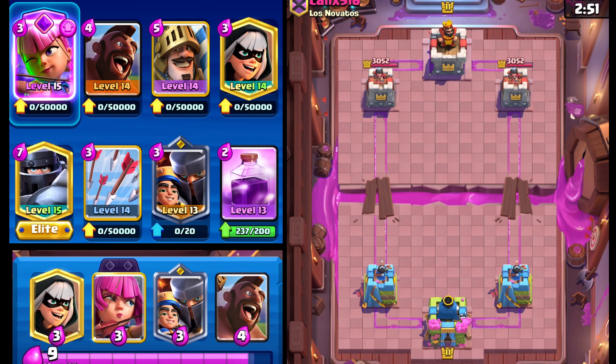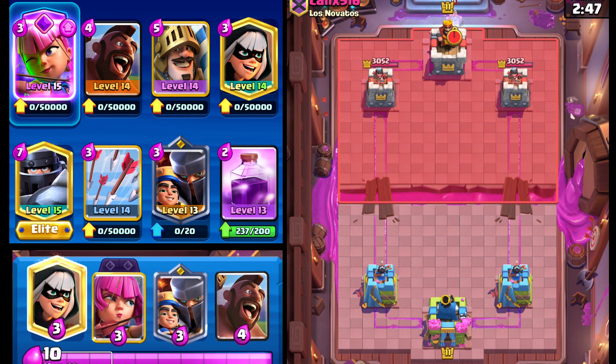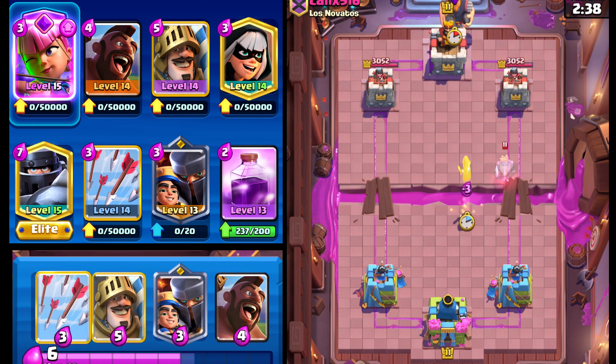Welcome back to another video. Today I put together this deck with the Hog Rider, Mega Knight, the Prince, and the Bandit. It's got so much you can do — you can split lane pressure, always switch up lanes and not be too worried about it. Hopefully we're able to show that off. We'll split archers in the back right now.